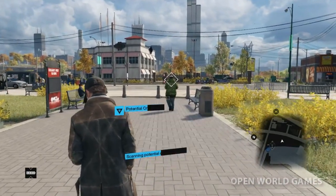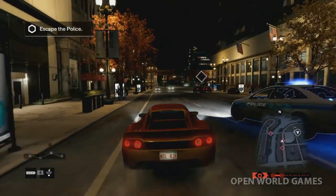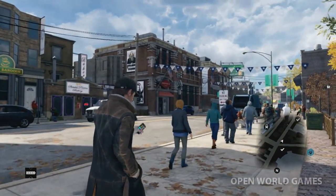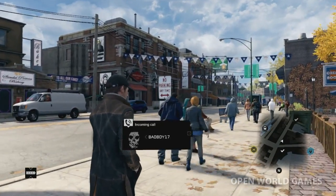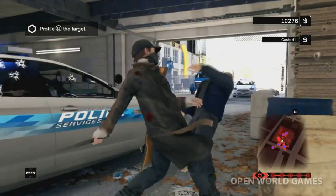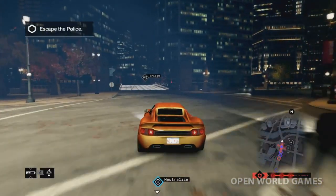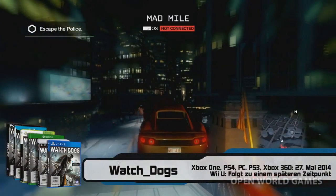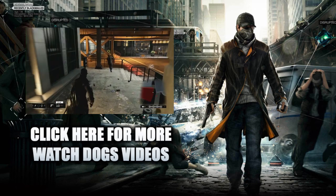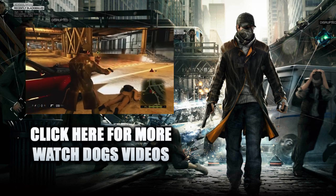Finally, the grenade launchers: the G106 and the GL94. Not much is known about these other than they'll deal a ton of damage, but they're likely pretty inaccurate, which should help prevent spamming in free roam. This is not a complete weapon list — let me know what weapons you'd like to see in Watch Dogs. If you want more coverage of weapons, hacks, walkthroughs, and multiplayer, subscribe to Open World Games. We'll continue coverage of Watch Dogs, The Division, and Assassin's Creed Unity. Thanks for watching and I'll see you next time.